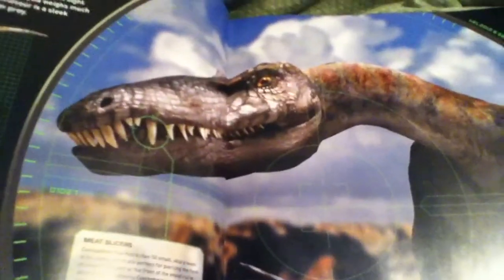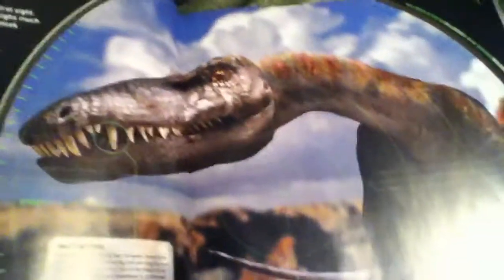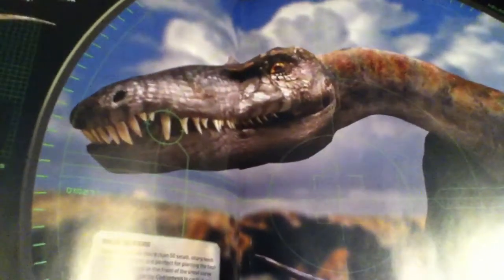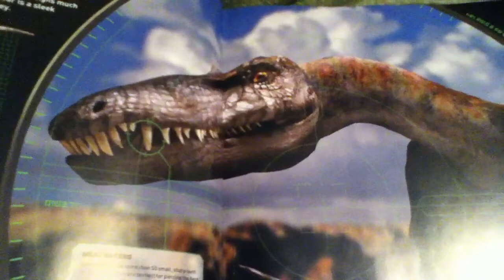The first dinosaur in that period is Coelophysis. Here's sort of a picture — sorry for the blurring there. Its name means 'hollow form' because it is the most primitive version of the theropods, which are related to birds. As you may know about birds, they do have hollow bones.